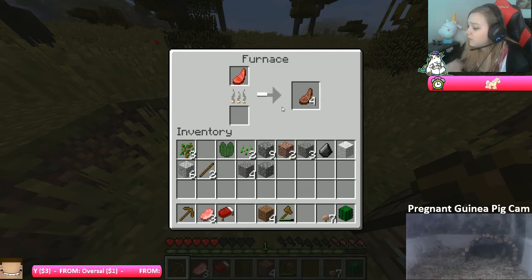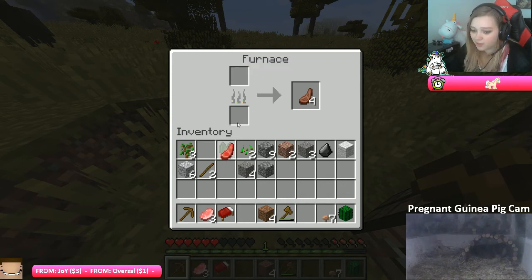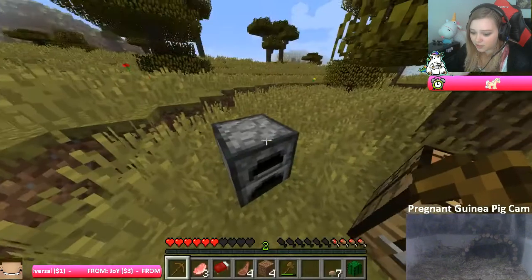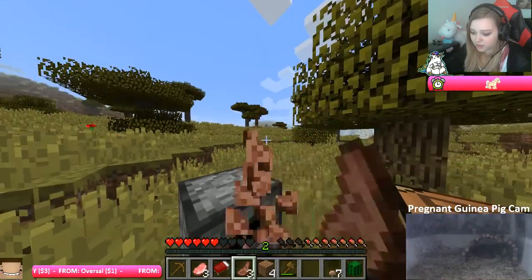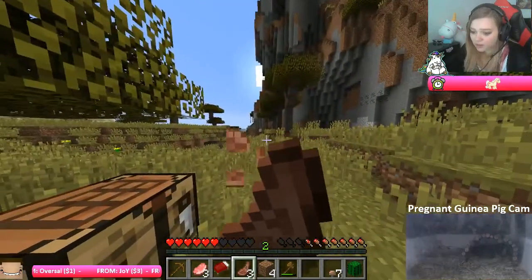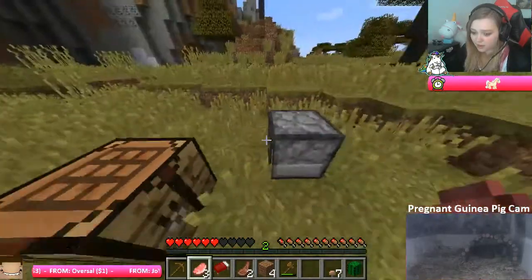You could make four planks from one log — four times the fuel! Oh, I see, we're gonna make it guys! Cook the meat, we need to eat. How do I eat? Oh okay, I just right-click. Oh! That's good. Now, okay, that's good.